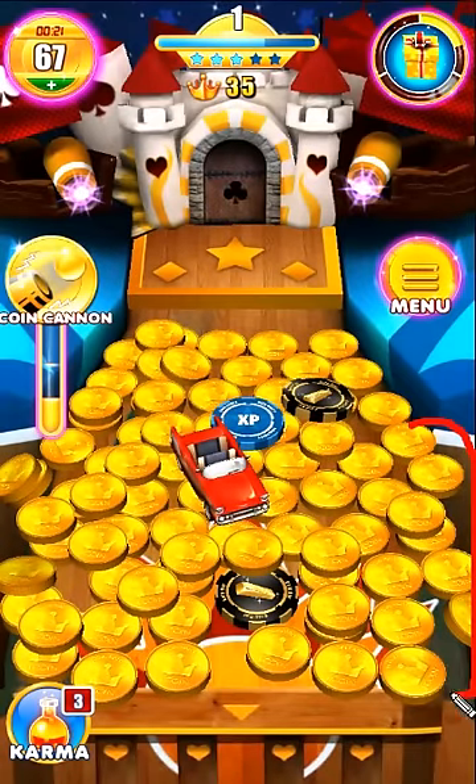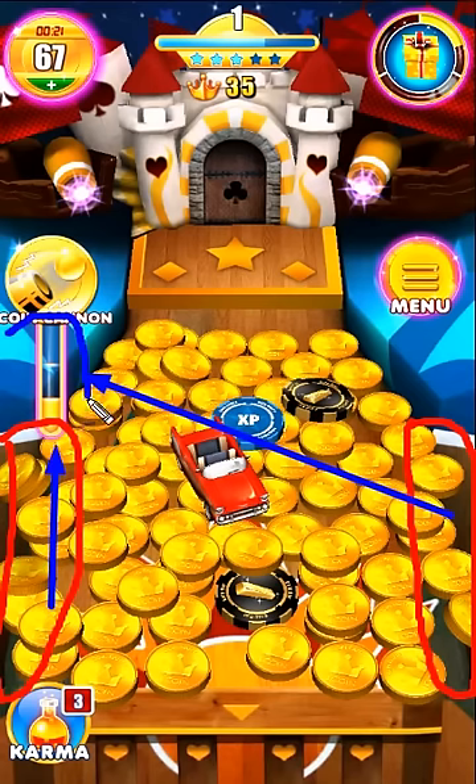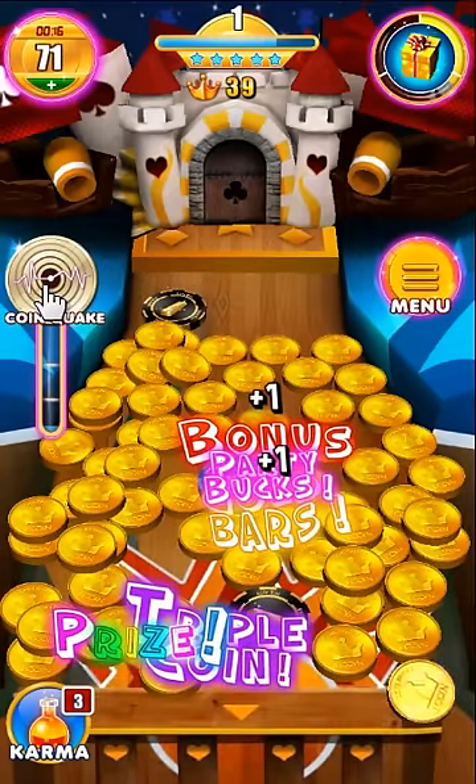Coins dropped from the side are guttered coins. Guttered coins fill up the karma bar. Once the bar is full, you can use special karma powers that help you bank lots of coins.